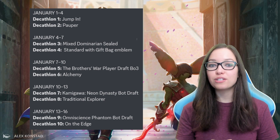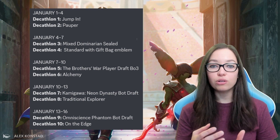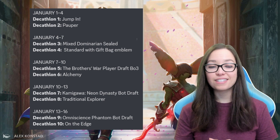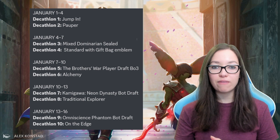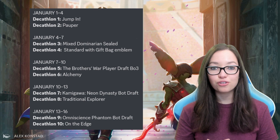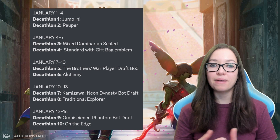Event number five is going to be a traditional Brothers War player draft. You'll be sitting at a table with real players and actually go best of three in this format. Event number six is going to be straightforward Alchemy. Moving on to the fourth wave of events starting on the 10th of January, we have a Kamigawa Neon Dynasty bot draft, where you'll be playing against AI while drafting the deck and going best of one.